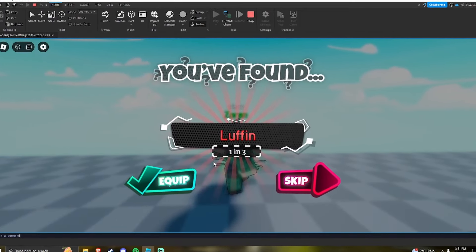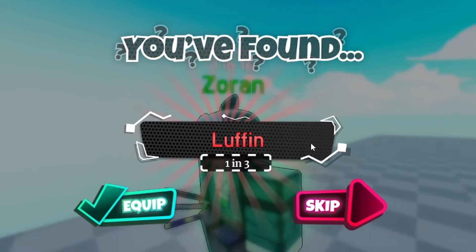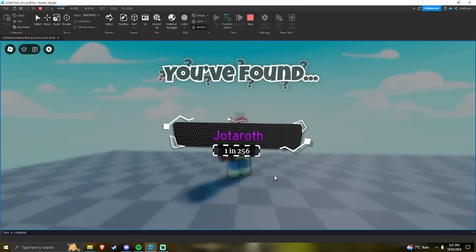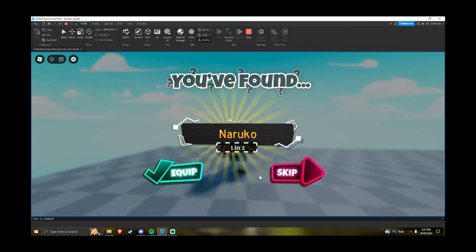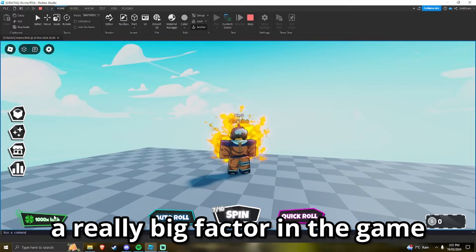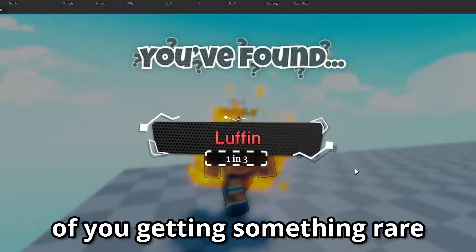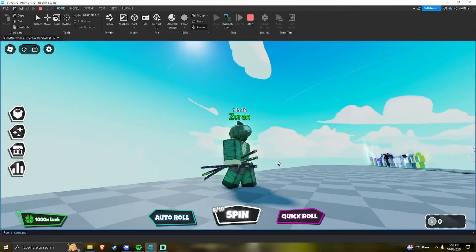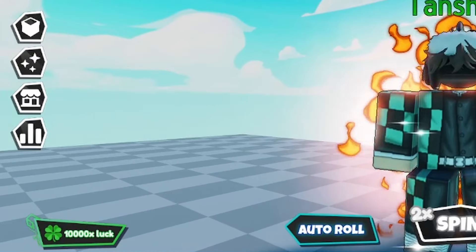I've given myself a thousand luck just to show what luck does, so we're going to spin and see what we get. Even with a thousand luck I'm still not too lucky — I saw a 256 and got Naruko, that's crazy. But luck is going to be a really big factor in the game because you'll be able to craft things like potions to improve the chances of getting something rare.